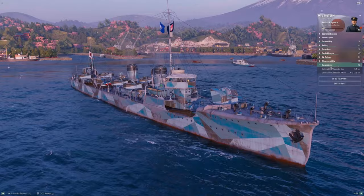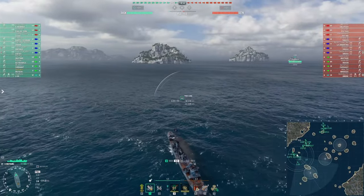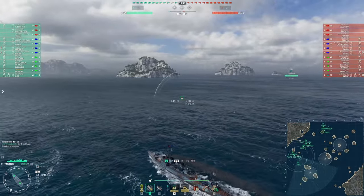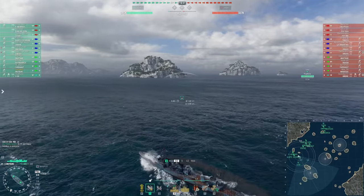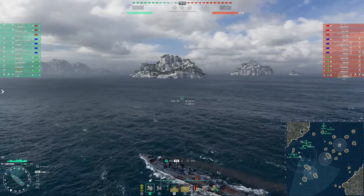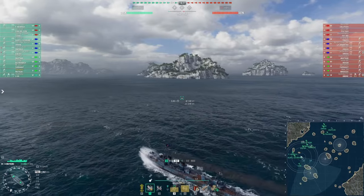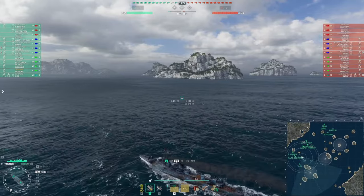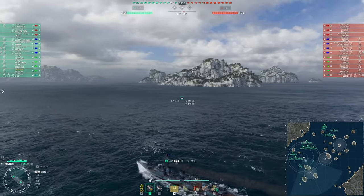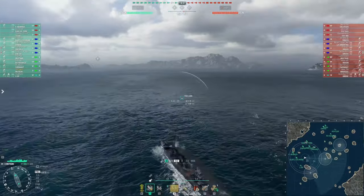That's our tour of Mutsuki — let's look at some gameplay. Welcome to our sample game in tier-five Japanese destroyer Mutsuki, spawning into the top side of Neighbors. We are bottom tier this game, but as we talked about earlier, that's not as big a catastrophe as you might think. Look across the opposing destroyer lineup: this ship outspots everybody on that team with the exception of the lone Minekaze. You have 5.4 km surface detection — everybody else you'll see coming for at least half a kilometer, if not more.